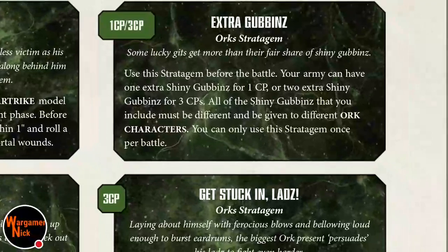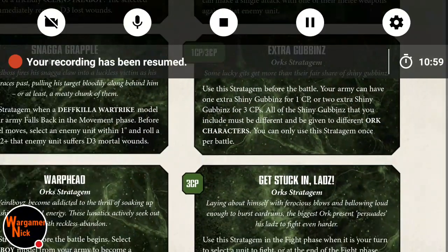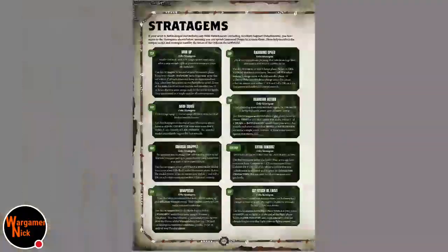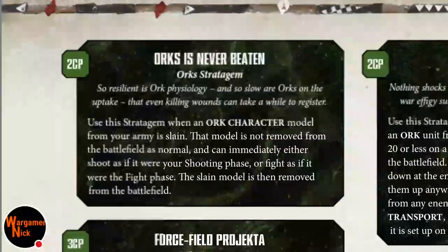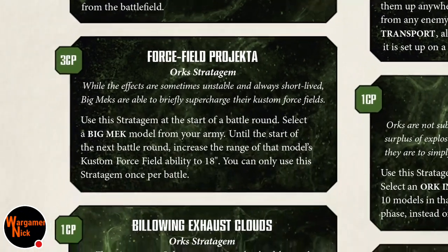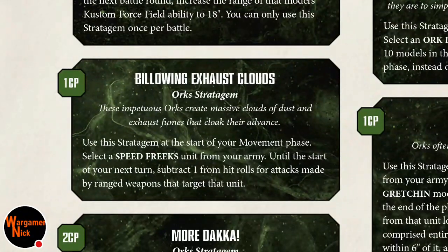Extra Gubbins could give some additional character options. Orc Is Never Beaten lets you use a stratagem — an Orc character model in your army that is slain is not removed from the battlefield as normal; you can immediately shoot as if it was your shooting phase and fight as if it was your fight phase. With good strength 7 attacks and decent shots up close, that one could be useful.